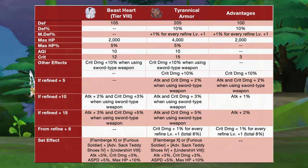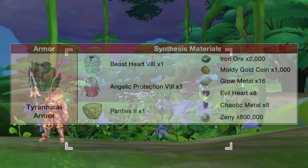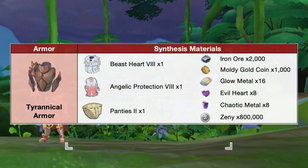In addition, we'll also have plus 10% critical damage and bonus attack and crit damage for varying refinement levels. Furthermore, from refine plus 8, we'll have plus 1% crit damage for every refine plus 1. Here are the materials needed for synthesizing the Tyrannical Armor.